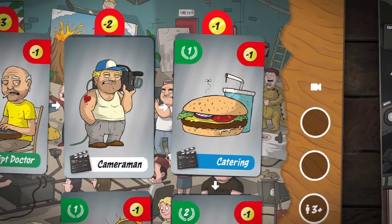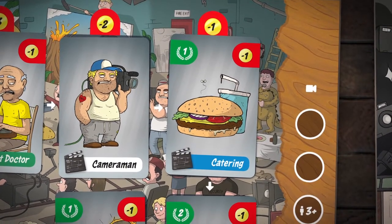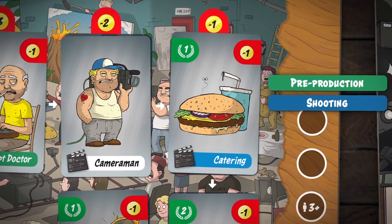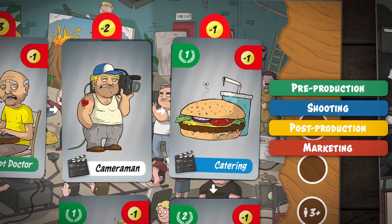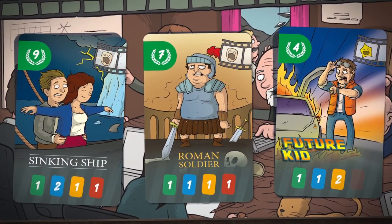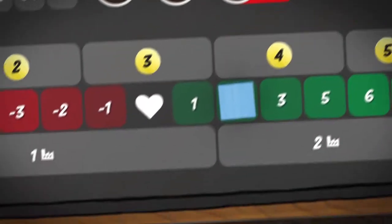The most important thing is to collect the best fitting production resources for your script. In Movie Empire there are four production stages visualized by a key color: pre-production is green, the shoot is blue, post-production is yellow, and marketing is red. Every production card belongs to one of those four stages. Each script has a recipe for its success at the bottom that defines how many cards of each stage you must at least have in order to get the prestige points for the script.